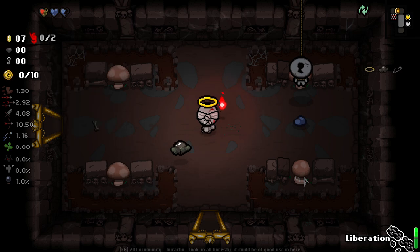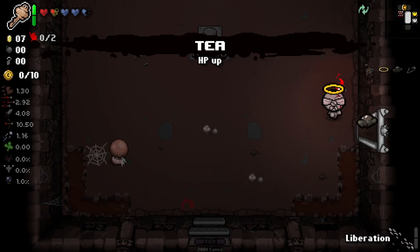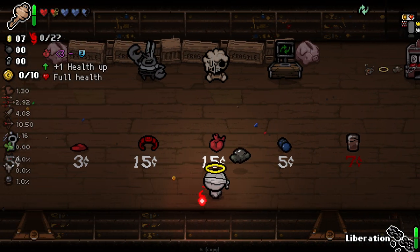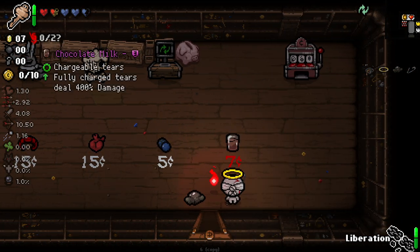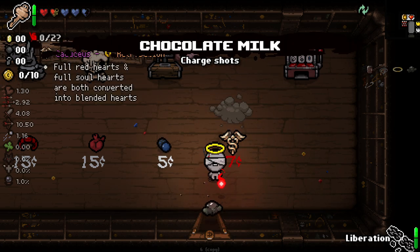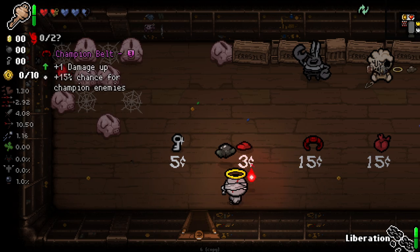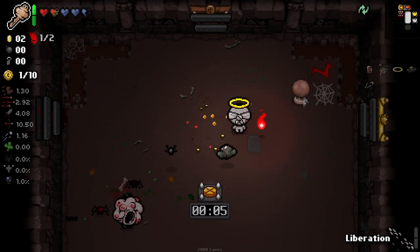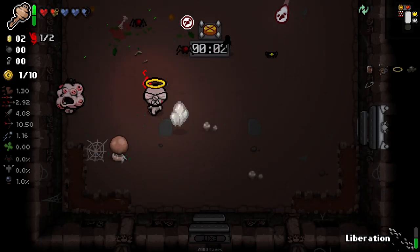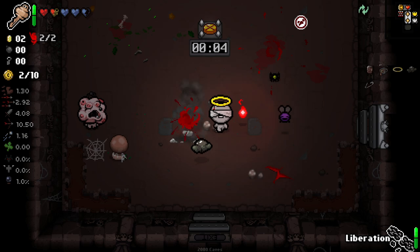That key is pretty decent — it's not great, but it does save us some money in the long run. I don't know how chocolate milk would work with this guy, but I have to just find out and see if there's some sort of synergy. I'm feeling like there won't be. Full red hearts and full soul hearts are both converted — that's pretty good, because these would be three soul hearts then. That's probably pretty worthwhile. I don't know if chocolate milk is going to make a difference, but this guy does have a lot of synergy, so there's potential. I kind of had to buy it to try.